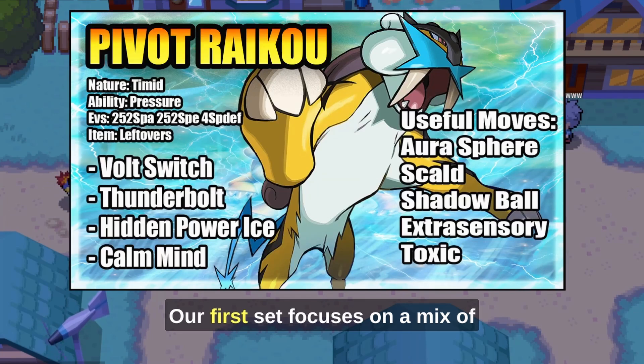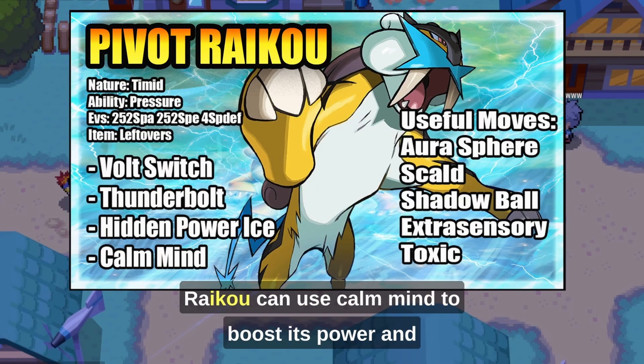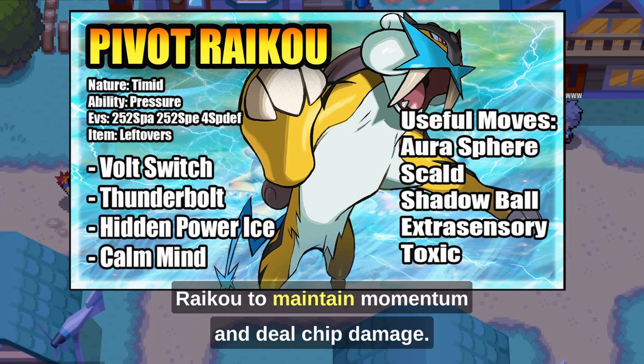Our first set focuses on a mix of offense and setup. With Leftovers for recovery, Raikou can use Calm Mind to boost its power and then strike with Thunderbolt, or surprise foes with Hidden Power Ice. Volt Switch is a key move here, allowing Raikou to maintain momentum and deal chip damage.